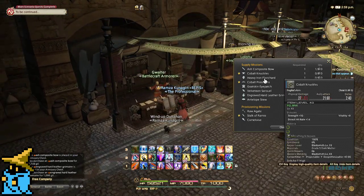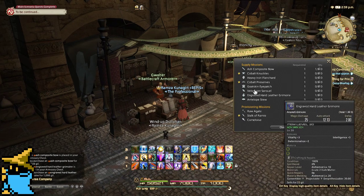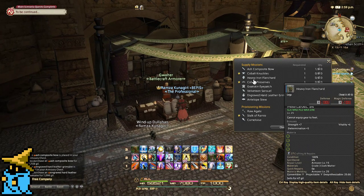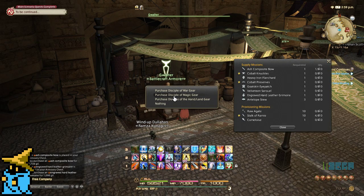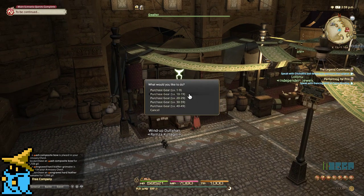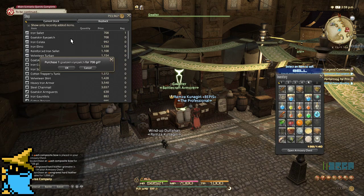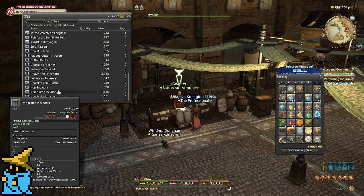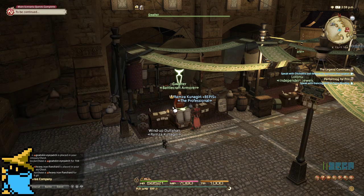If you guys just want to do this fast method, here's the Heavy Iron Flanchard — that is level 25 legs. And then this Eyepatch is level 20 head. So we're going to knock two out here. We're going to go to War, level 20, grab the Goatskin Eyepatch, then go down to Legs and grab the Heavy Iron Flanchard. It really is as simple as that — we've already done four of them.